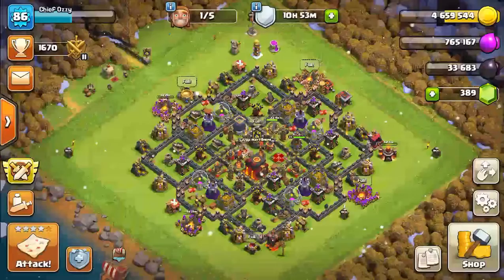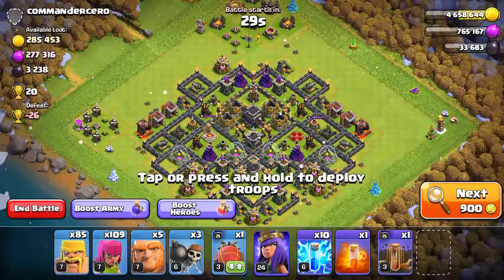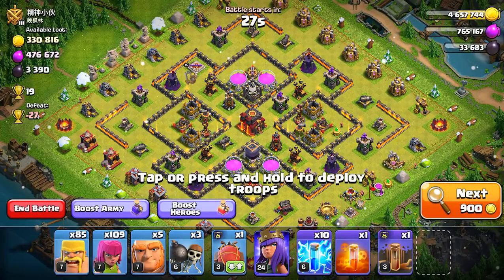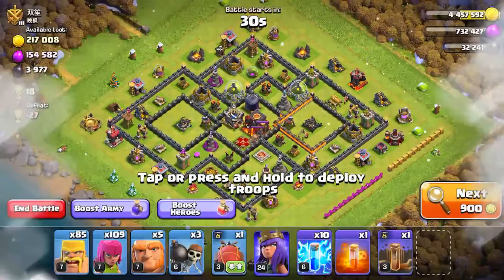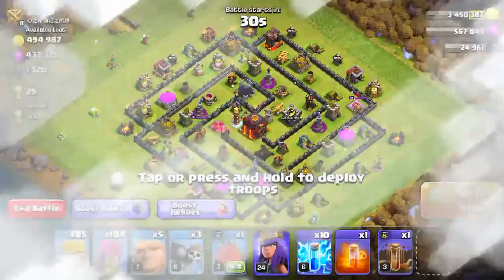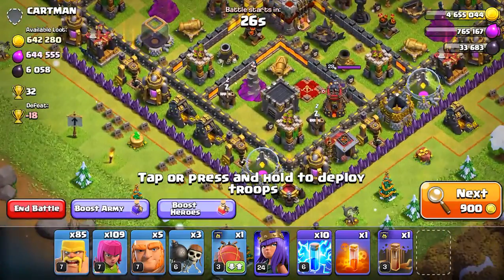Doing a raid would lower my shields, but whatever — we're gonna do a raid anyway. I already got rid of most of my Elixir so it doesn't matter. Let's go and try to find a base here very quickly. I know I don't have my King but that's fine. 494,000 gold — oh my gosh, this one has a lot of gold and Elixir.